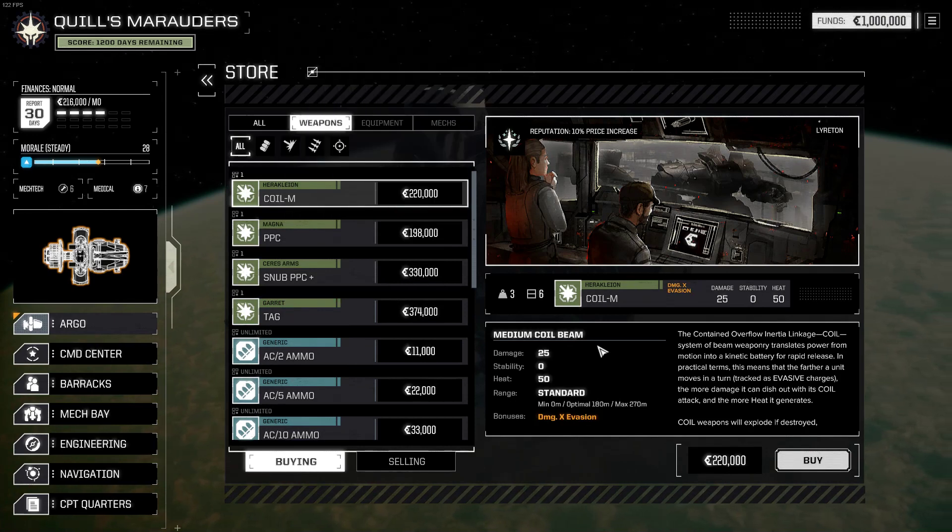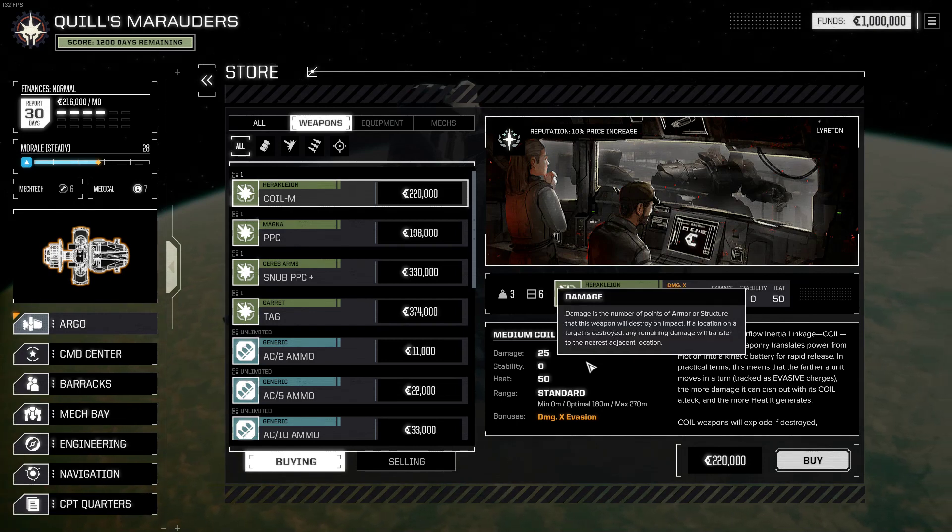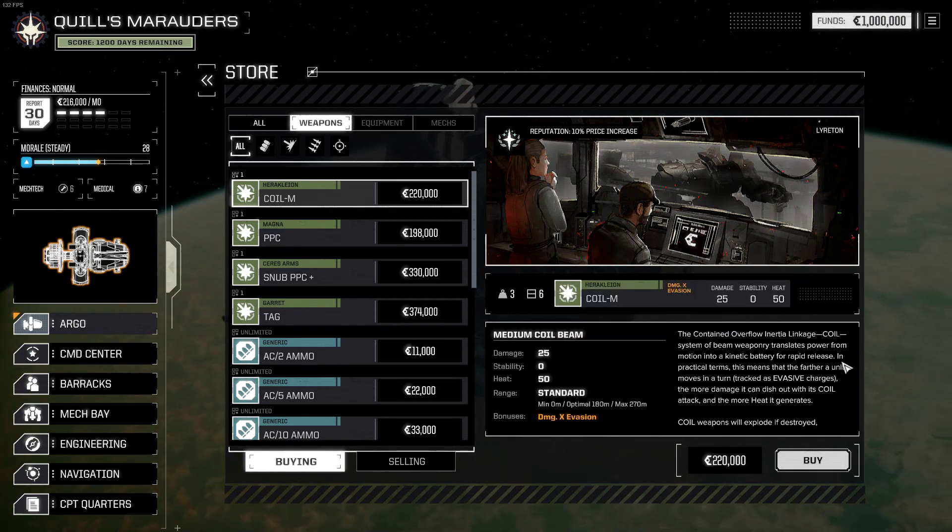We've also got this new coil weapon. This is crazy weird — it does damage based on how far you've moved effectively, or how many evasion pips you've built up. It multiplies the damage based on how many evasion pips you have collected when you move. This is all new in Heavy Metal.